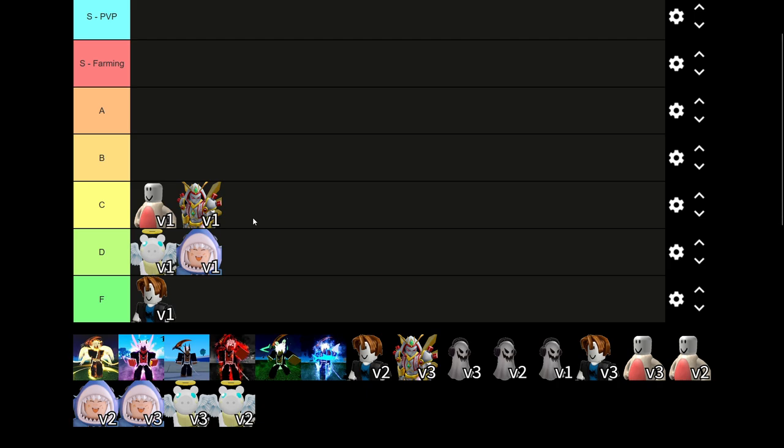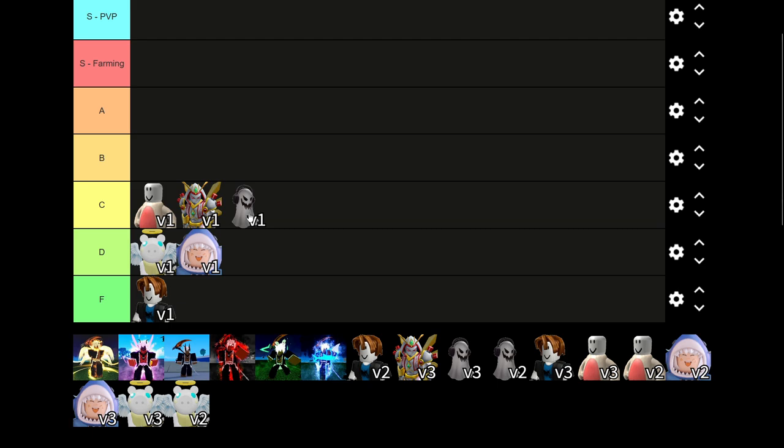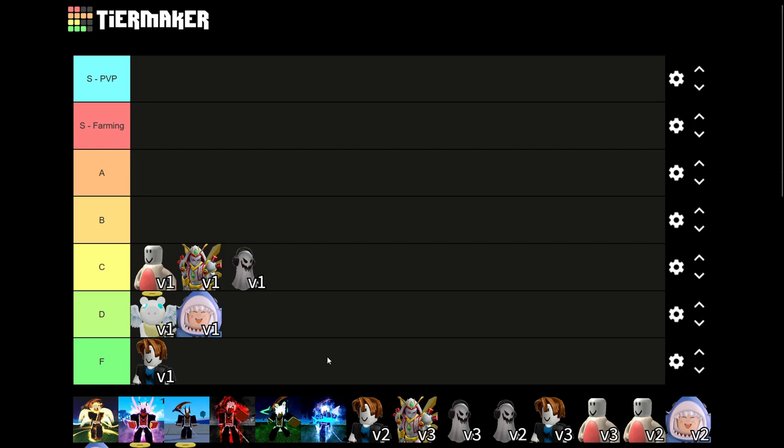Ghoul has life leech which is pretty sweet, so I'd probably say Ghoul is one of the ones I recommend — easily C tier. Alright, that's just for V1. Next up we have the V2 races.